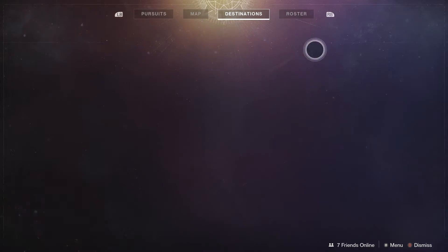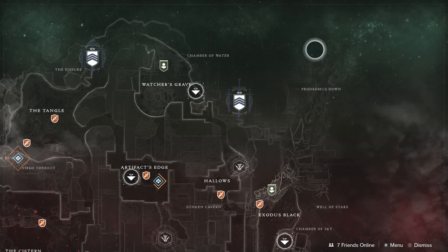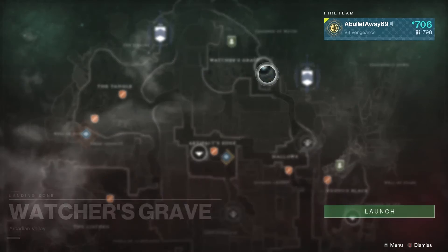Okay, back to Xur. Xur is on Nessus and in a new location — as you will see, he's no longer in a tree. If you don't know how to find him, just follow my path and I'll take you there.